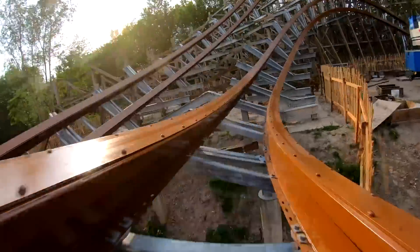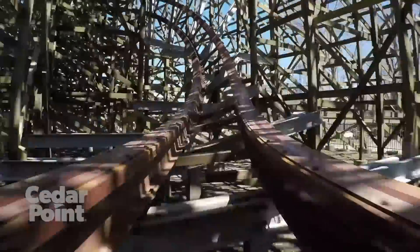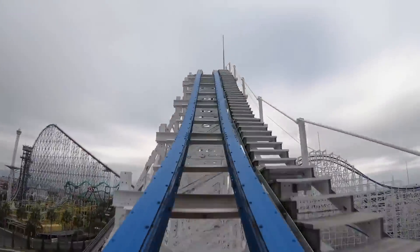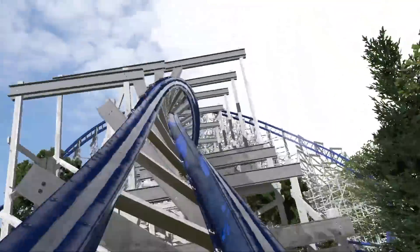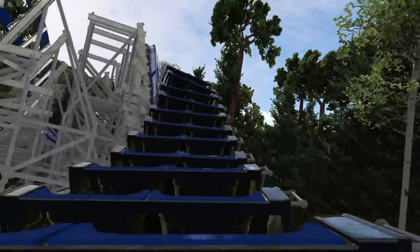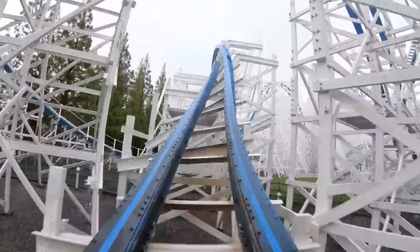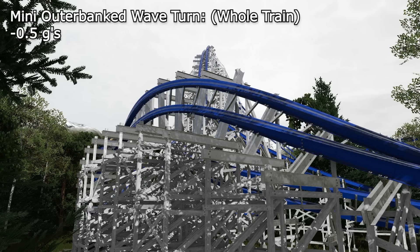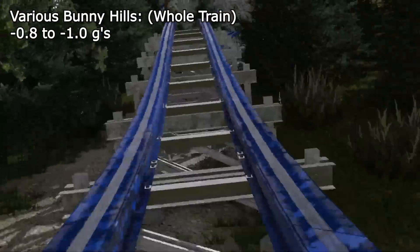The next element posed a routing challenge — getting the track over the speed hill after the first drop. A small airtime moment would land right on top of existing track, and a double-up would be too similar to the previous element. The solution is an overbanked inversion similar to Untamed, banked at 155 degrees rather than a full 180, giving strange hang time while riders receive over 1 G of laterals on entrance and exit. After a transition element that actually delivers strong lateral force, there's an outer banked turn inspired by Hakugei's second half, delivering laterals and strong floater airtime.